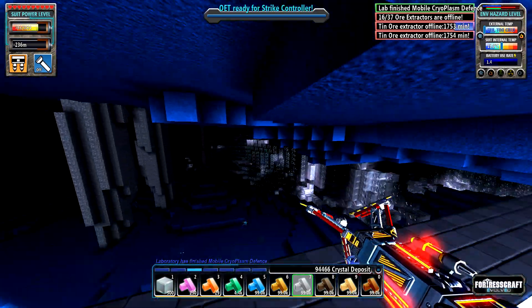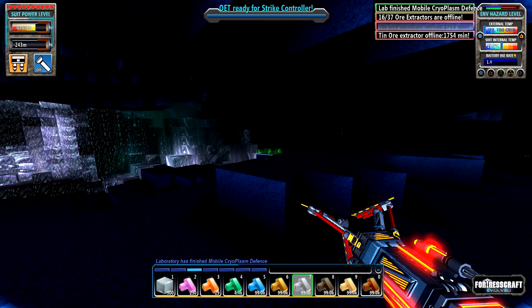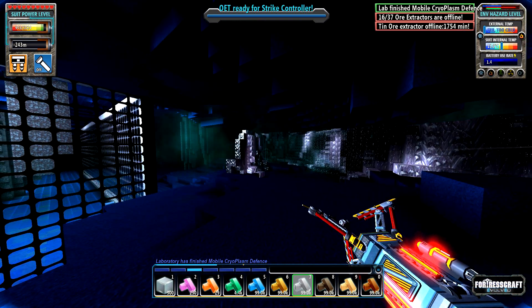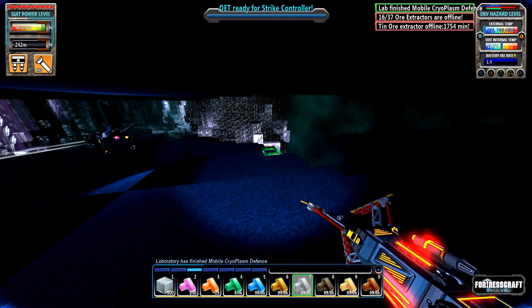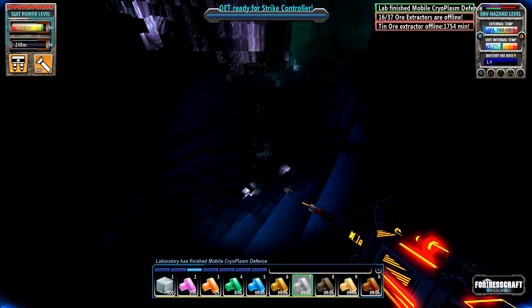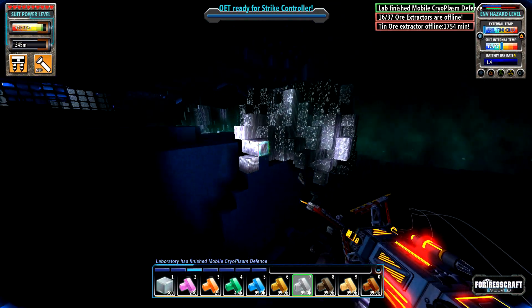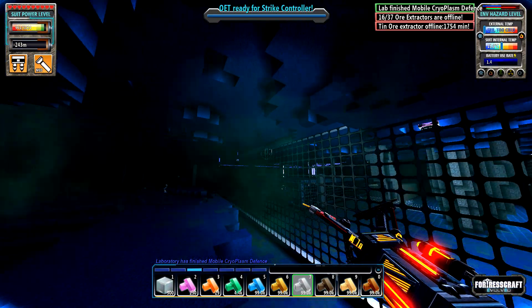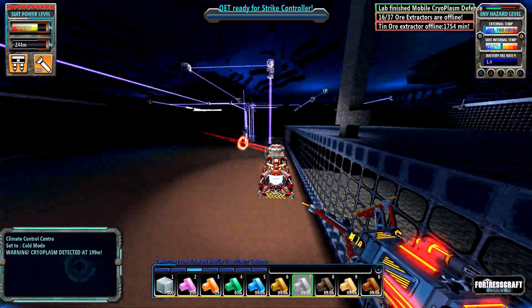I'm going to show you the cryoplasm. It has of course moved forward some more, but it's like going around now. I'm not quite sure what exactly it's trying to do here. Maybe it's because I've walled it in — it's confused. It looks like it's trying to go around the wall. And then of course there's this big natural cave here that it's all piling into. So that'll take quite a while to actually clean up. Maybe it's afraid of my wall.